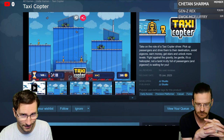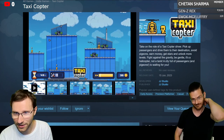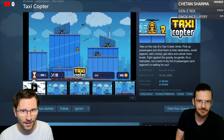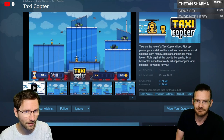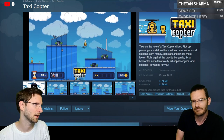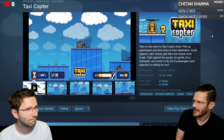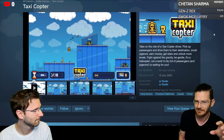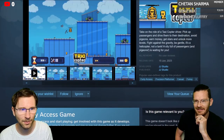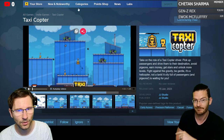Taxicopter has you picking up passengers as a helicopter taxi, getting them to their destination while avoiding pigeons, earning money, getting stars, and unlocking more levels. One host joked about a DLC to hit pigeons, but clarified they don't actually want to harm animals. You could also be the first to review this game.